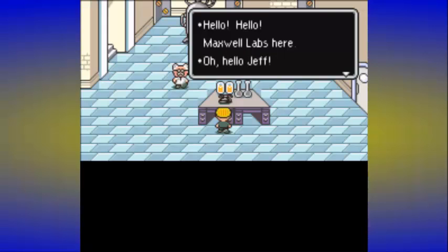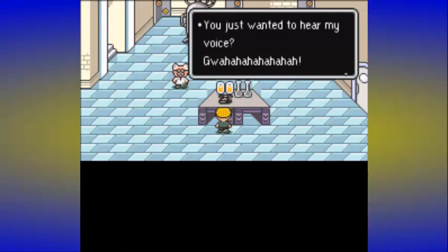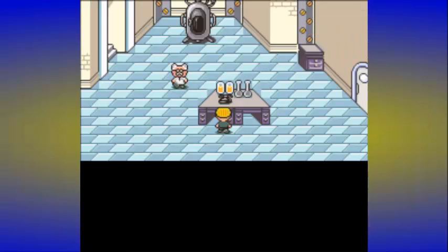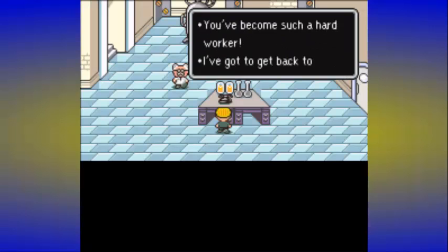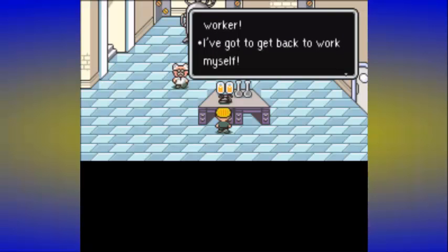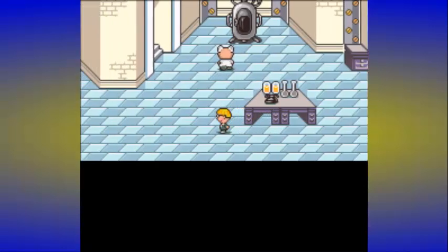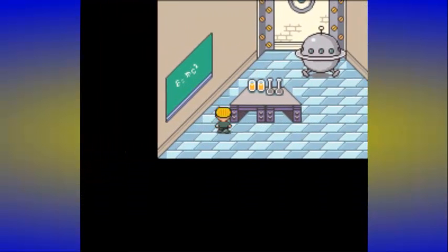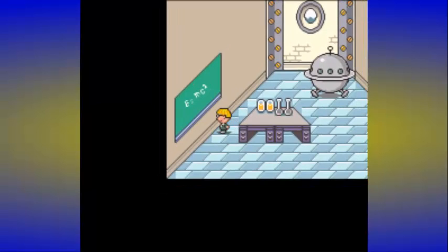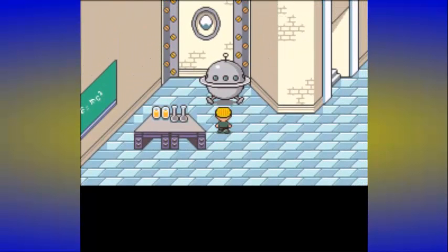Anyways, I wanted to show what Maxwell says here, because it's kind of funny. He just wanted to hear my voice? Wait, that's not his voice. Sorry, it's been like two weeks since I played. But let's actually save the game. 'You've become such a hard worker. I've got to get back to work myself. Go for it, bad boy.' I thought it was funny because he's insinuating that me and Jeff are gay. But anyways, let's go ahead and start the Skyrunner.